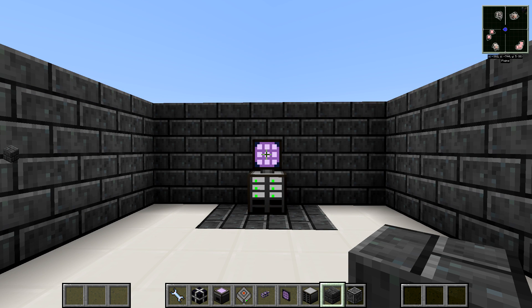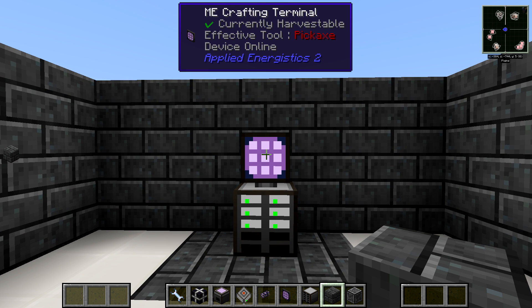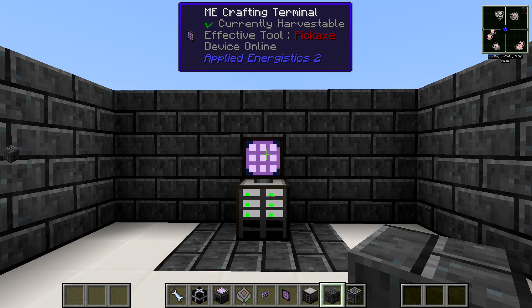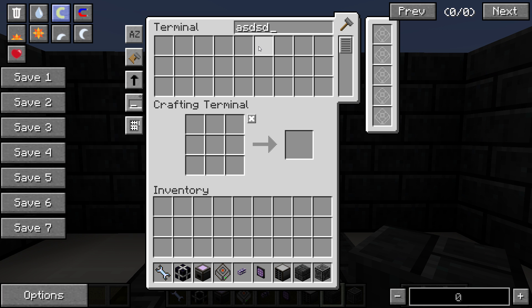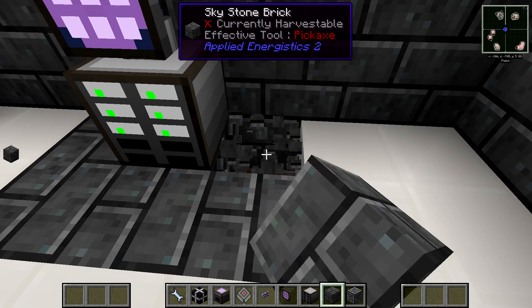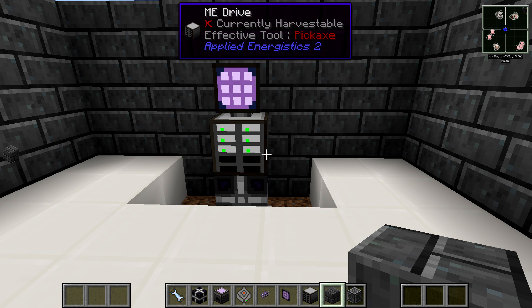Here's something we need to clear up: the mod is called Applied Energistics and the network is called ME — it's an ME system. Once you have this set up, it's going to fill up pretty quickly, and then you'll want to connect more drives. That's when we get into channels.